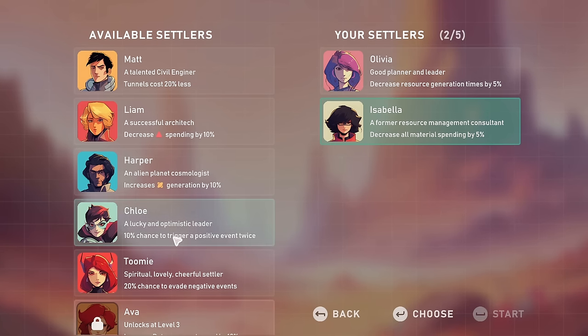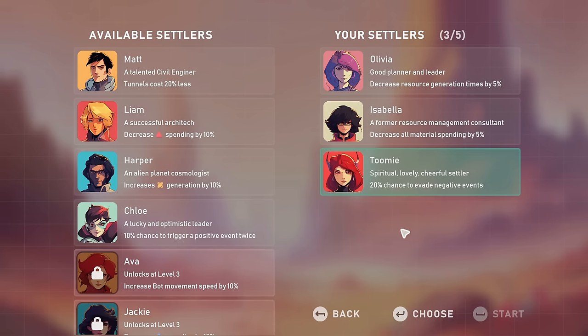Toomey is a spiritual, lovely, cheerful settler — we're having them because they're lovely and cheerful. Although the picture looks a little bit evil, with slightly red eyes and horns. But appearances can be deceiving — 20% chance to evade negative events. That seems quite good. So now, who do we take? We've got two spaces left on the spaceship down to Planet Deidre.